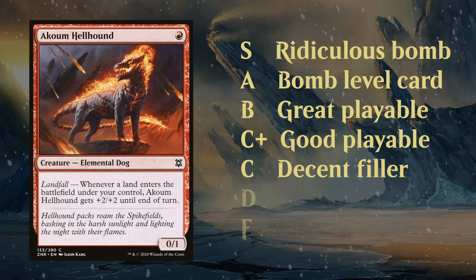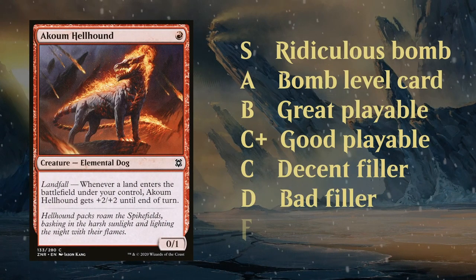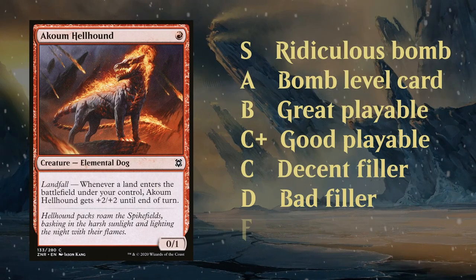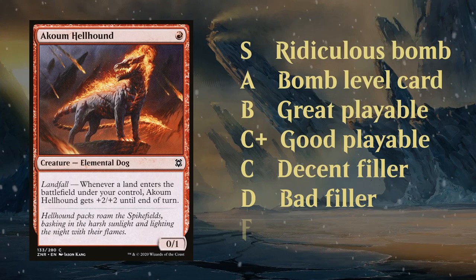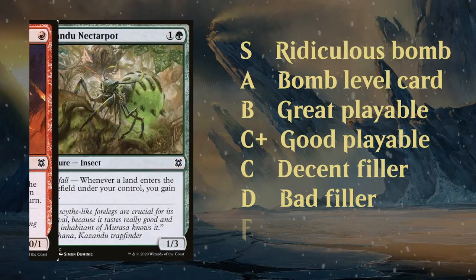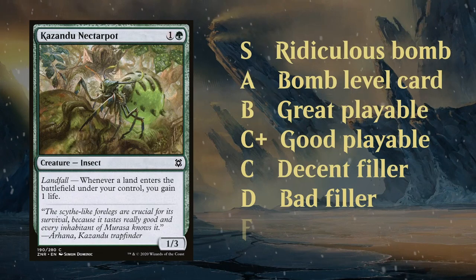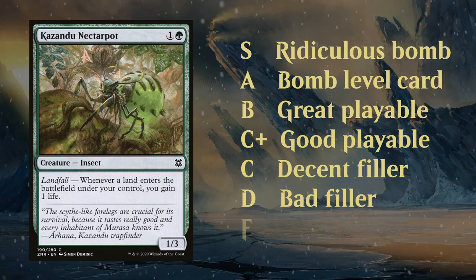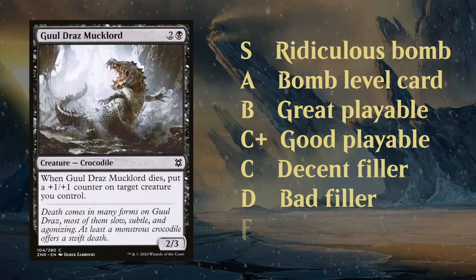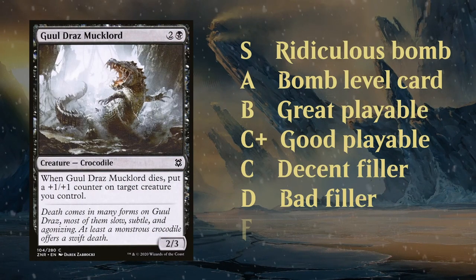Then we've got the D rating. These are cards that are usually bad filler cards, they only really make your deck if you have a ton of synergy with them. But in an average limited deck you're not too excited to include these. A Coom Hellhound would fall into this category. Galzandu Nectropods might have a bit of synergy with Landfall but overall you're not too excited to play it. So these are cards that get cut more often than not. Gouldras, Muglord, another example.